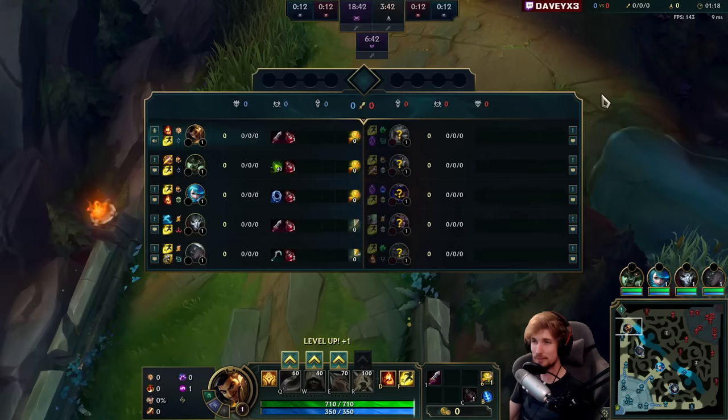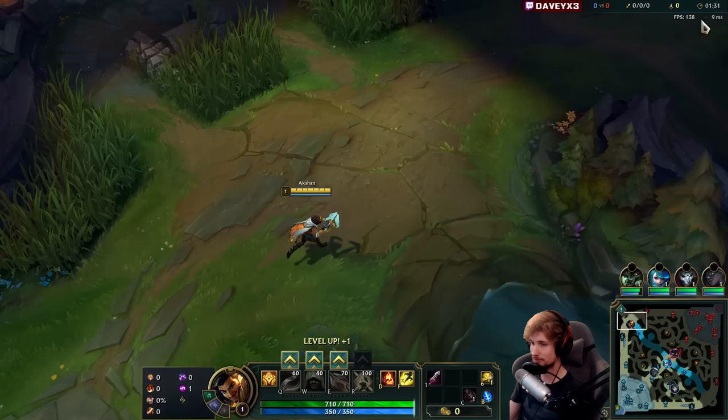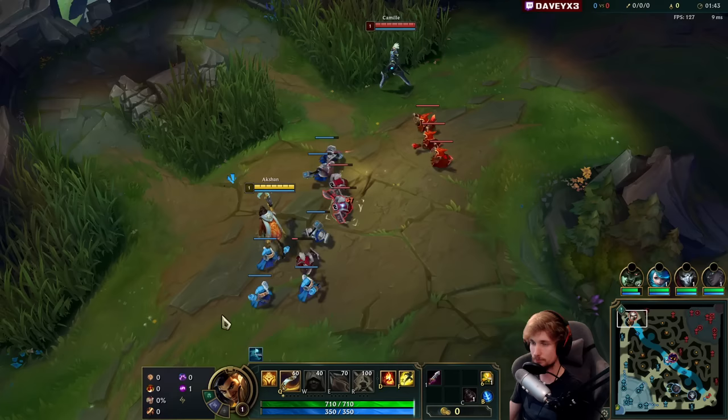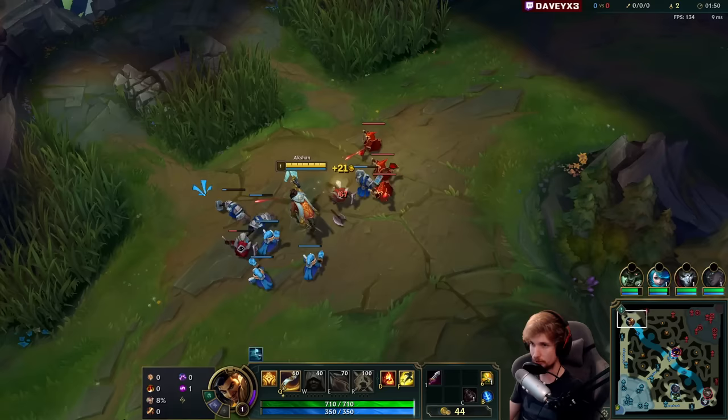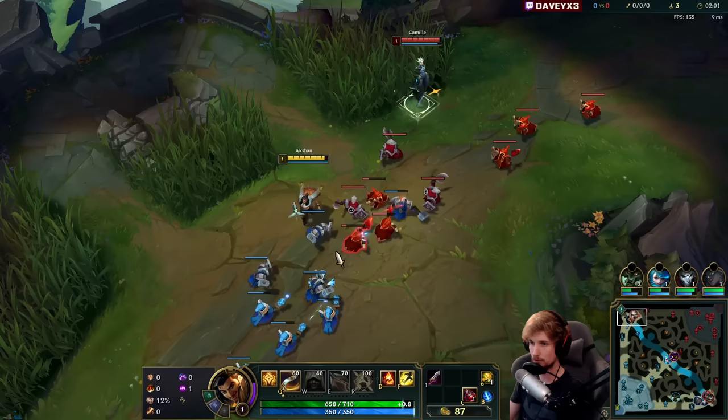Alright guys, playing Ashe top lane versus Camille. What we're running this game is PDA, Lethal Tempo, Laceration, Cut Down, Nimbus Cloak, and Absolute Focus. I'm gonna show you how to carry playing Ashe - it's gonna be a fun one because I'm gonna be abusing Absolute Focus for more damage. We also have Ignite for snowballing, and I'm going for Blade of the Ruined King as a first item.